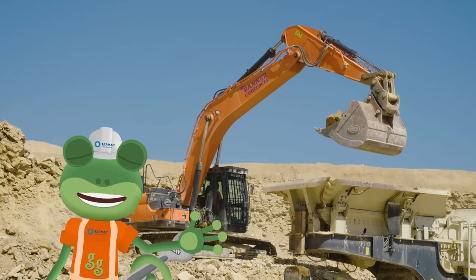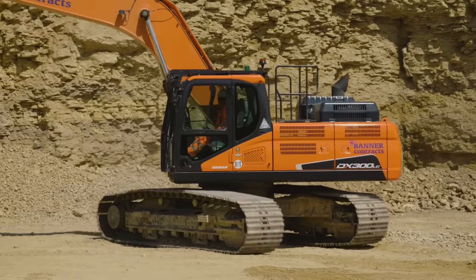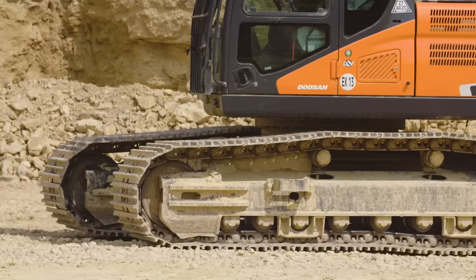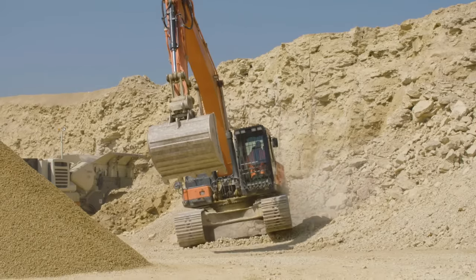Excavators are the perfect vehicles for digging up loose rock. Instead of wheels, excavators run on caterpillar tracks, which are really good at gripping onto all sorts of surfaces so that the excavator doesn't slip.